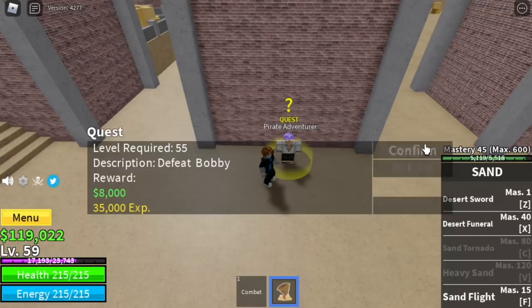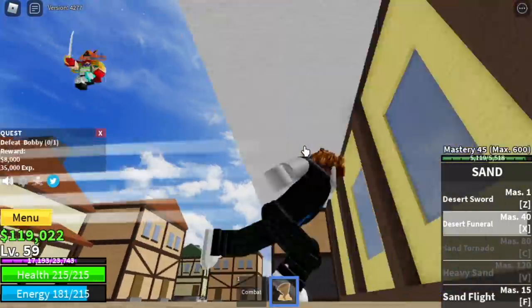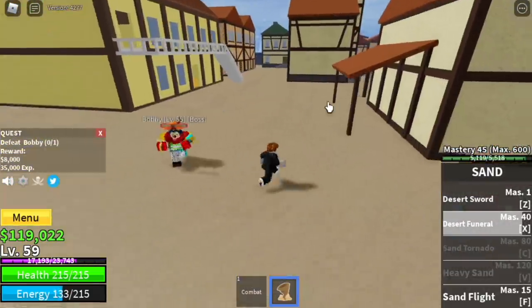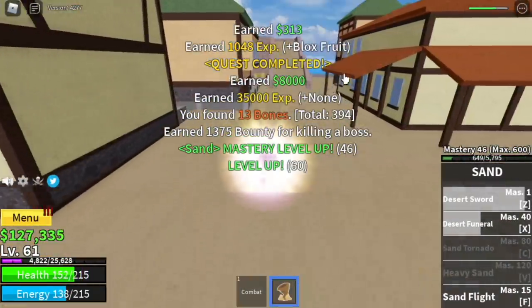At mastery 40, we will be unlocking Desert Funeral. This is a single target attack, so I don't really like it for grinding. But in terms of fighting mini bosses or single target enemies, this is very good. For example, use Desert Funeral on Bobby — you can set him up for different attacks. As long as you dodge and use your skills, mini bosses will be very easy with this fruit. Target level is 60.